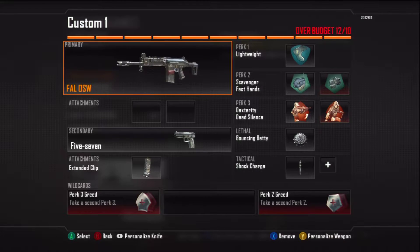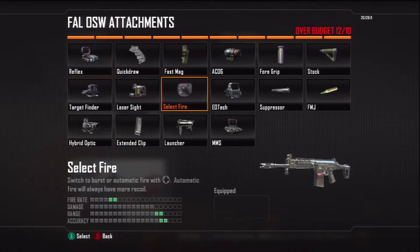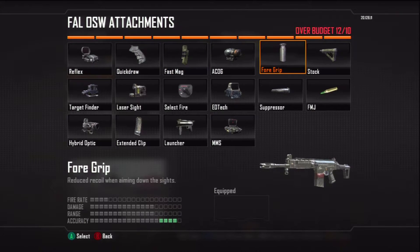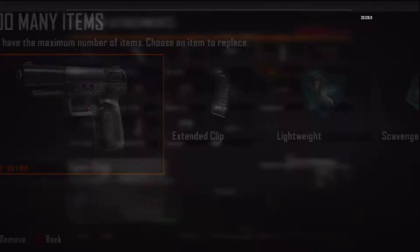You can have the select fire on, which makes it fully automatic. But then with the rapid fire, it gives you that, plus the range, plus the accuracy, without actually having it on as an attachment. So it frees up that space and you can actually then choose something else — for instance, if you want it to be more accurate, you can use a grip.